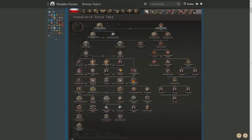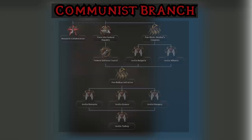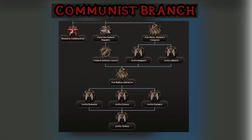As seen here, Yugoslavia is pretty thick compared to how it used to look. There's got to be over 20 more focuses here. We jump straight in with the Yugoslavian Communist Path, which has got an additional five focuses at the bottom of it, seen with the Pan-Balkan Initiative, which gives you the options to invite Romania, Greece, Hungary, and Turkey to your Slavic Workers' Congress. It basically just expands upon the previous faction from Death or Dishonour with some new members.